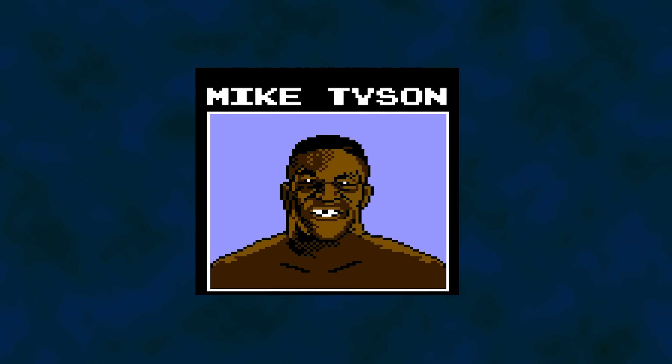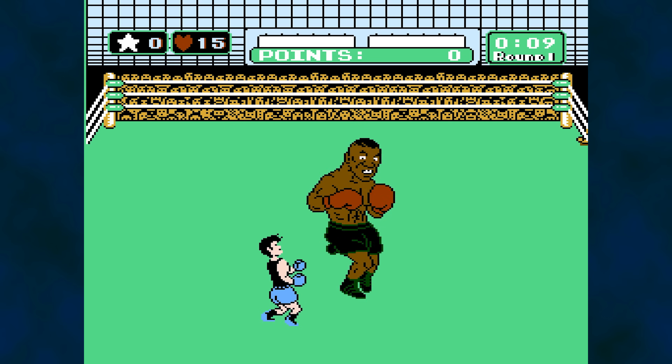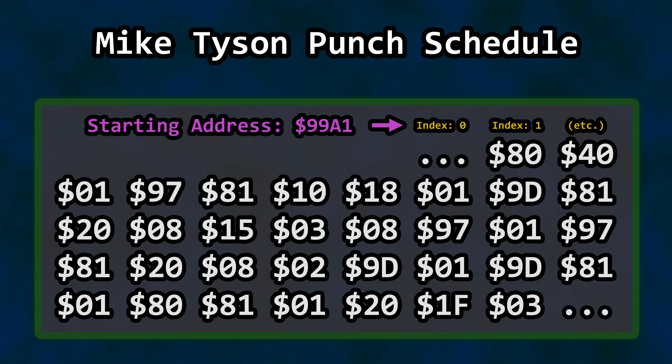How can we cover Mike Tyson's Punch-Out without talking about facing Tyson's punches in the game? Lightning quick uppercuts for the first minute and a half. Short delays between them. Long delays between them. Left punch, right punch. How does Tyson's attack work? This is an excerpt from a table of commands, timers, punches, and RNG. This is round one, phase one, of the Mike Tyson fight.